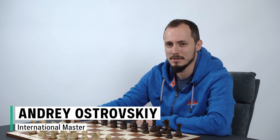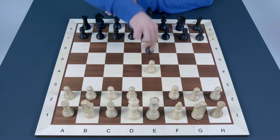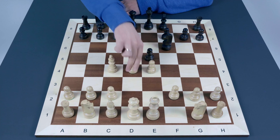Hi there! In this video we're going to look at the Urus Gambit, which appears on the board after the moves e4, e5, bishop to c4, knight to f6, and white's d4 move.